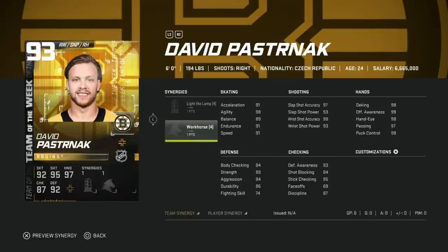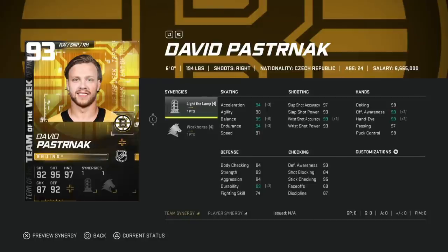Next we got the 93 Pasternak. Pasternak cards are basically just a bigger version of Artemi Panarin in NHL 21. This is a phenomenal one with the synergy combo — Light the Lamp, nothing crazy — but Workhorse makes this card gross because with Spark he's basically got max acceleration, Distributor gets him up to 94 speed, his shot is almost maxed out with Light the Lamp, and defensively with 95 stick checking and 93 awareness he's in great shape. Pasternak cards are going to be gross for the rest of the year, especially with the Team of the Year edition.